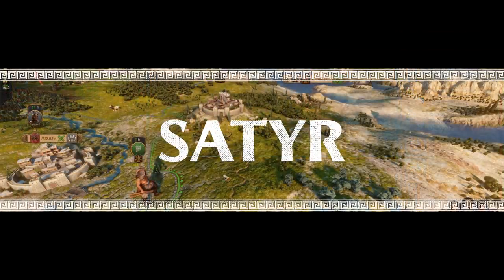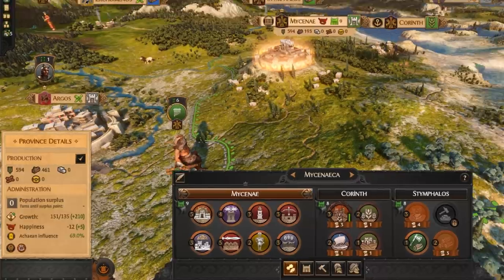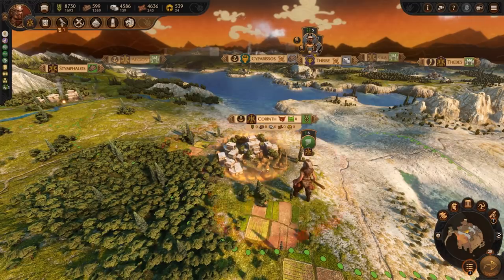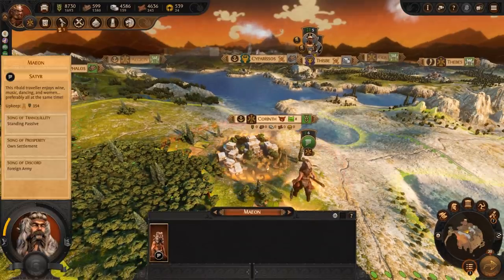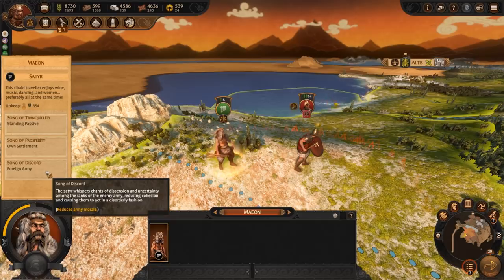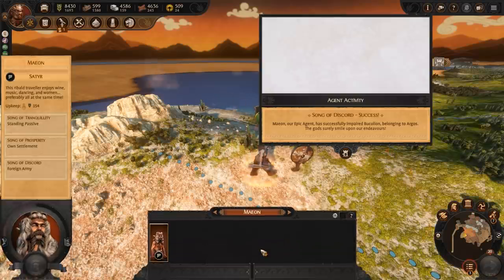Aphrodite will allow you to recruit the Satyr. His first ability is Song of Tranquility — when standing passive he will increase growth and happiness of the region. His next ability is Song of Prosperity, which will instantly complete all building projects within the targeted settlement. His last ability is Song of Discord, which will reduce the targeted army's morale.